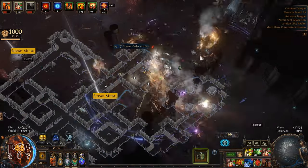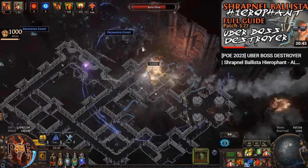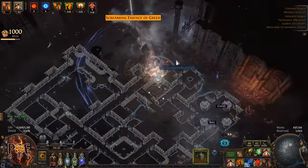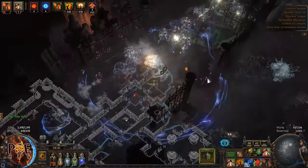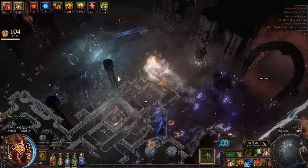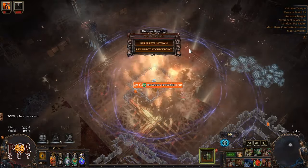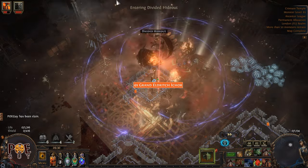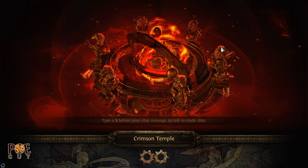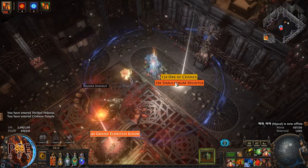If you like this build, I have the build guide on my channel — it's called Shrapnel Ballista Hierophant. It can do all the content in the game: Sanctum, Simulacrum, Wave 30, everything. Budget is around 90–100 divine orbs, so it's cheap for the power it provides. It's the most powerful build I've ever played in Path of Exile — good defenses, good damage, great for all content including uber bosses.